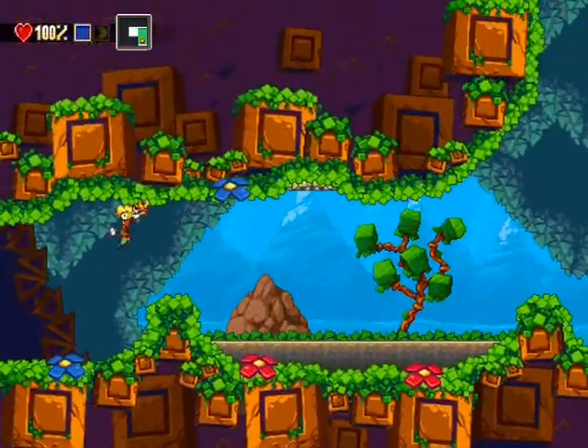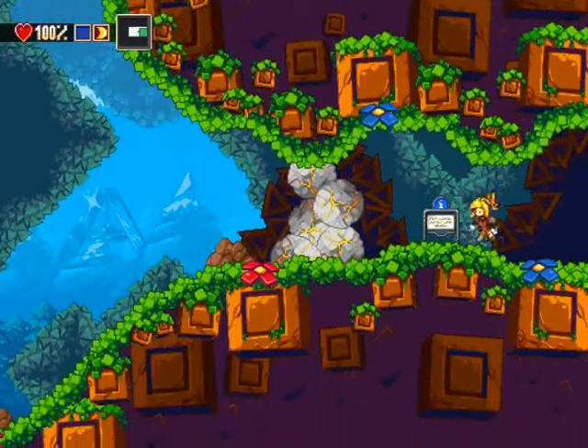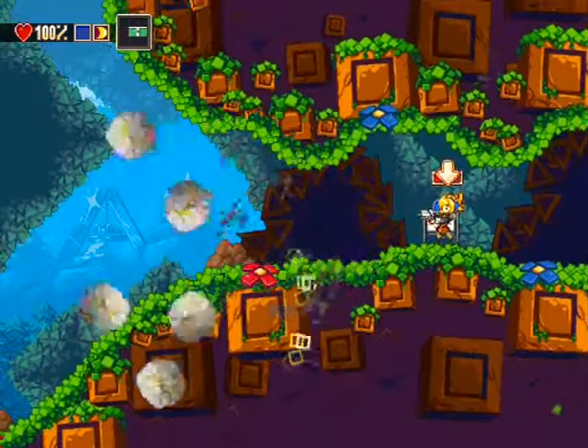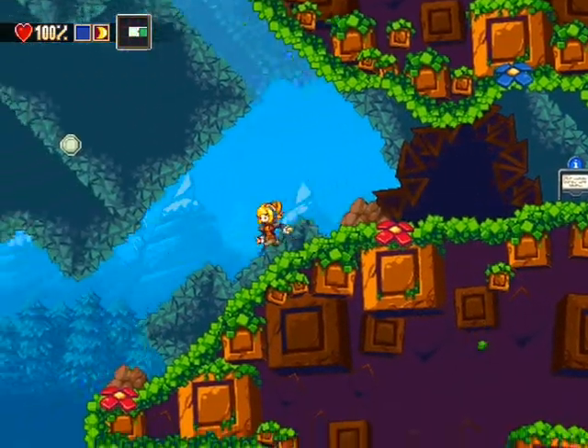On va avancer un petit peu. Oh, ce design, j'adore ce design. Vous voyez, on peut laisser appuyer le bouton pour faire un tir puissant, et après je ne peux plus utiliser l'arme tant que la barre n'est pas rechargée.